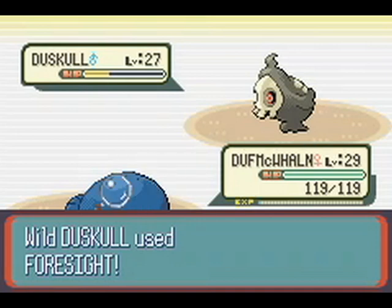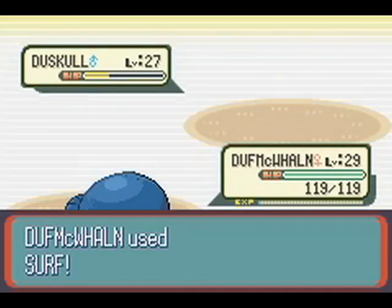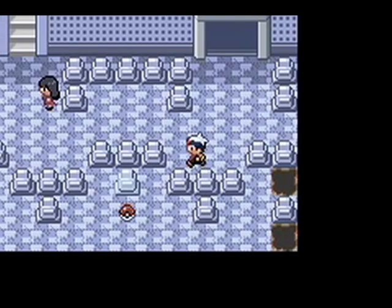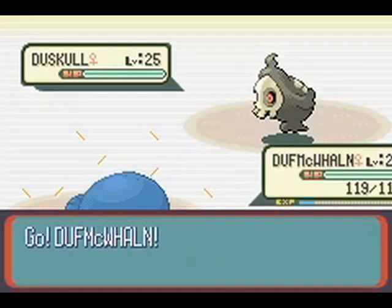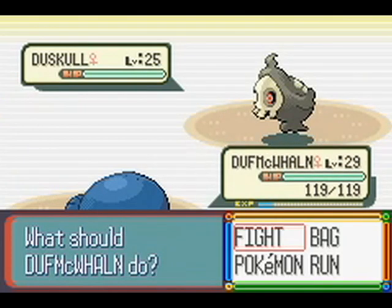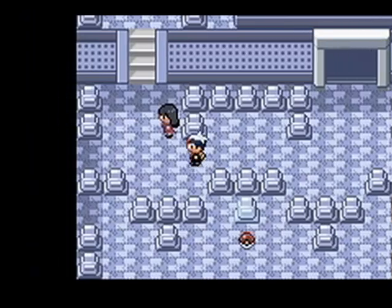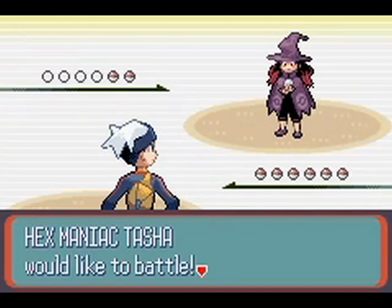Going to lock this up while I just mash buttons. There are chances of Shuppet or Duskull showing up, but it's rare — like 10%. According to the Prima guide, that's apparently 'very common.' Oh, fucking Prima guides — never change. Please change.